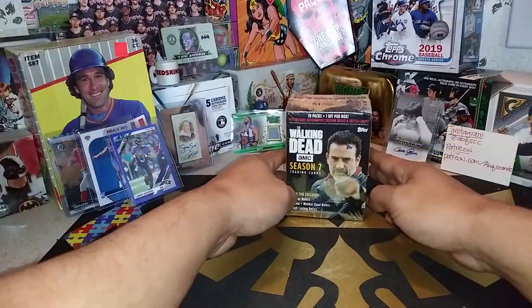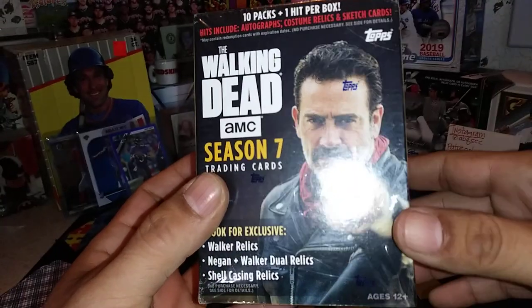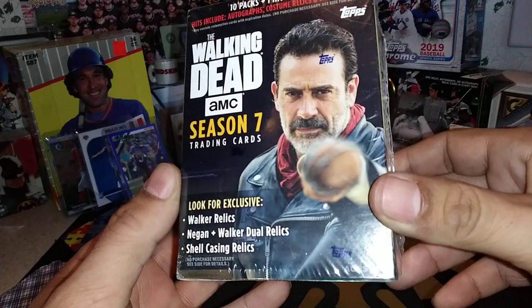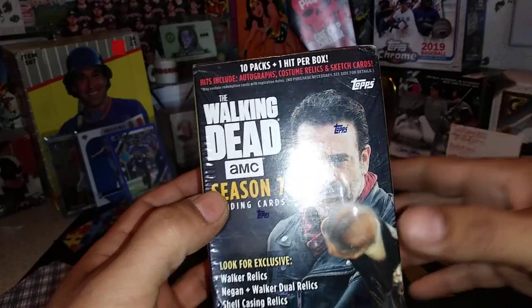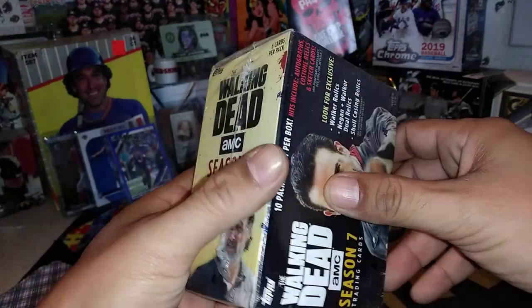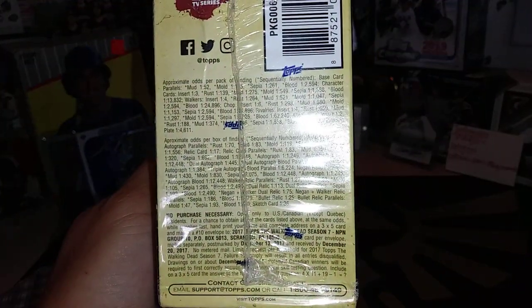Today we will be opening up this blaster box of the Walking Dead Season 7 trading cards. Looking for Walker Relics, Negan and Walker Dual Relics, Shell Casting Relics, Sketch Cards, Autographs — you name it. Ten packs, one hit per box. This is from Season 7, six cards per pack. Here are the odds of everything that's inside.